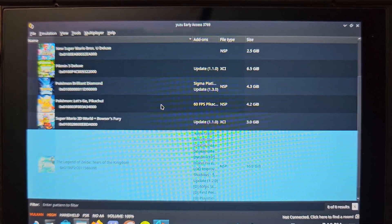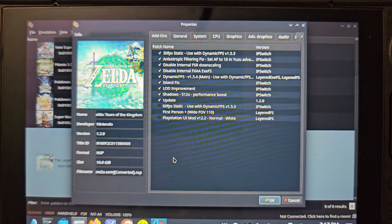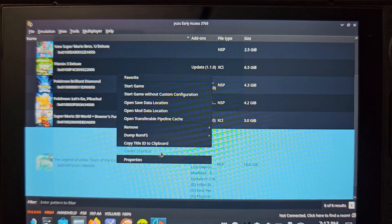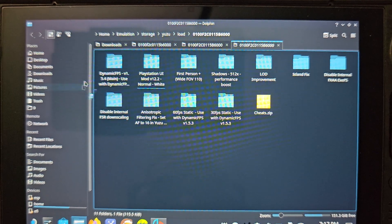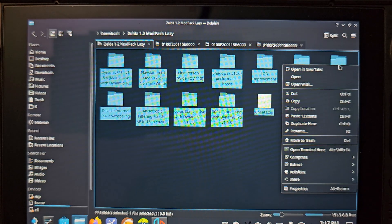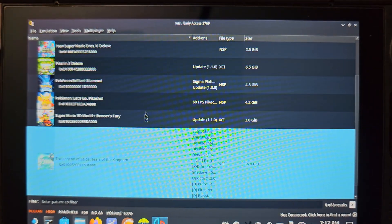You do need to be in desktop mode to play around with these settings - it's just a lot easier. Once you get the mods for Tears of the Kingdom, open up Yuzu, right-click your game, hit 'Open Mod Data Location', and this is where you're going to drag and drop them. In the file I provide you'll have a main master folder with all these files, so you right-click, copy, and drag them in.